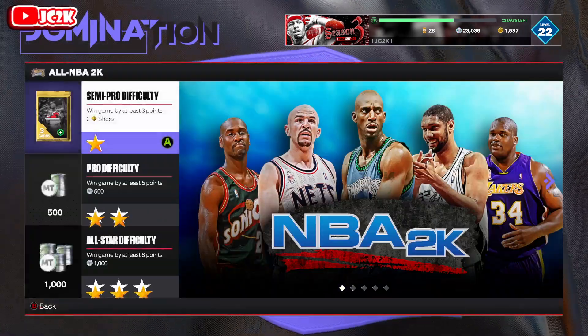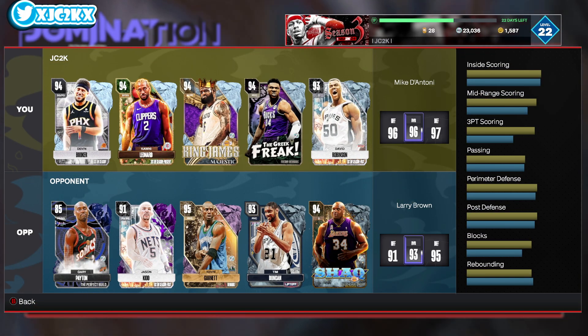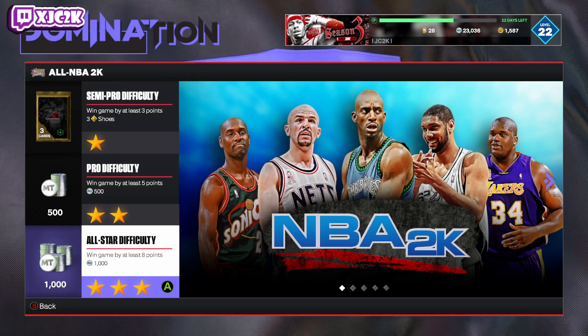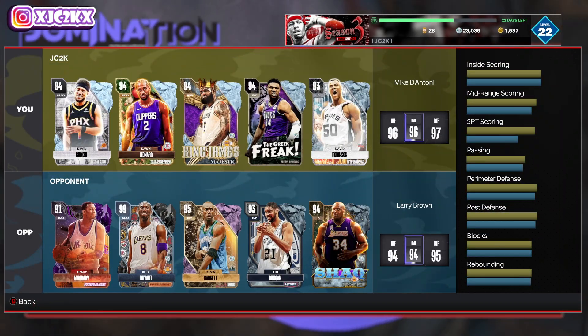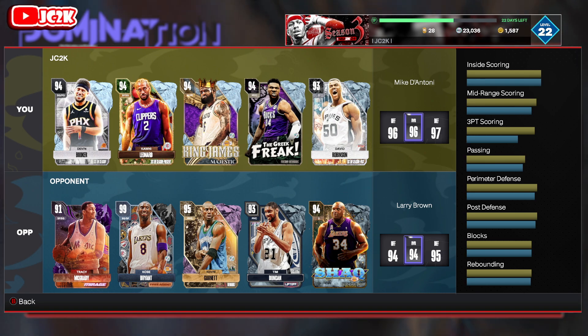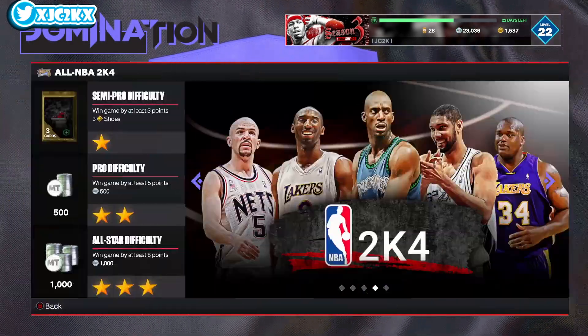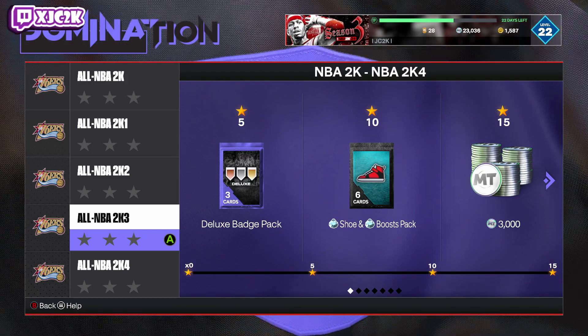For example, looking at one lineup you've got a Sapphire Gary Payton, Amethyst Jason Kidd, Pink Diamond KG at the three, Tim Duncan and Shaq — not a lot of shooting but a lot of spacing. Most of these lineups probably aren't going to be that insane. On All-Star difficulty it shouldn't be too hard to beat the CPU, though some lineups have no spacing at all. Overall I don't expect this to be too difficult.